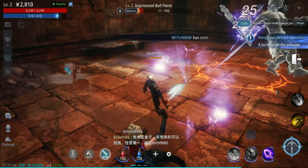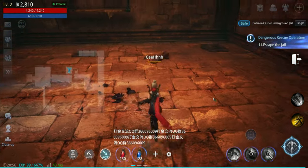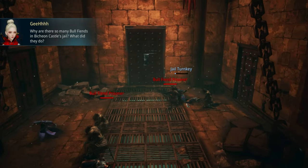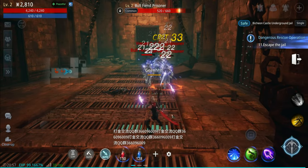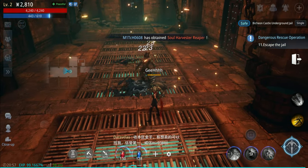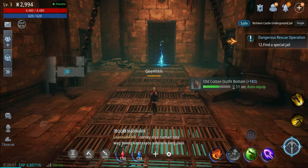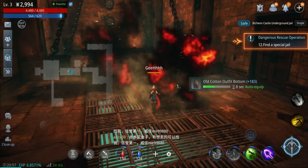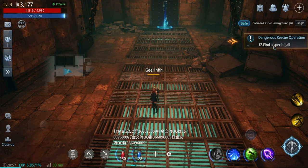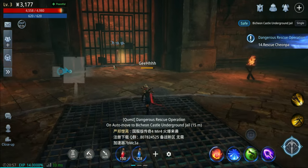Still not using any telegraph attacks. Now we're attacking this door - Jail Water Bullfiend Prisoner, we're going to fight those guys. The cooldown is very long. Now we have a fourth skill - Burst Shell. Let's try it out. It's another AOE attack - grenades! Auto equip. Now we need to find a special jail, open it, and I guess we talk to this NPC.